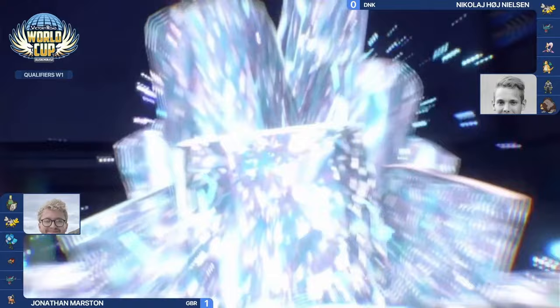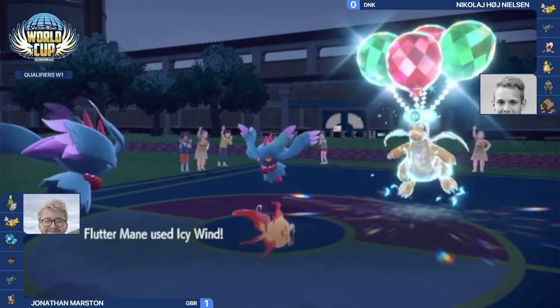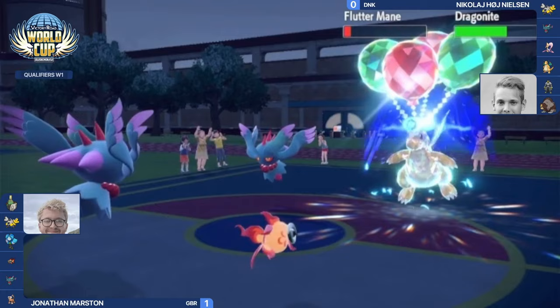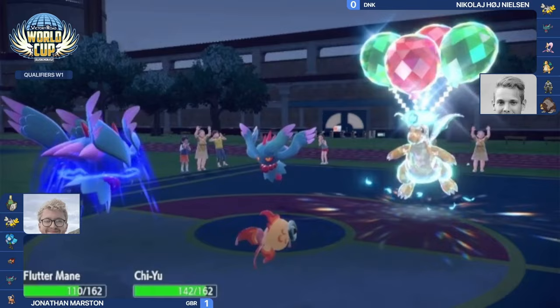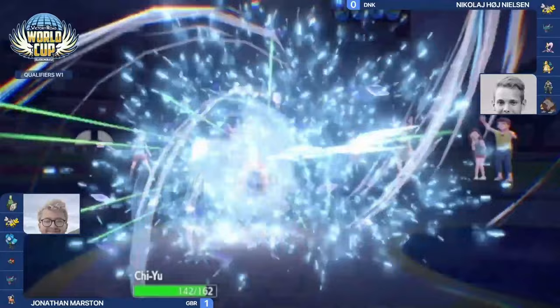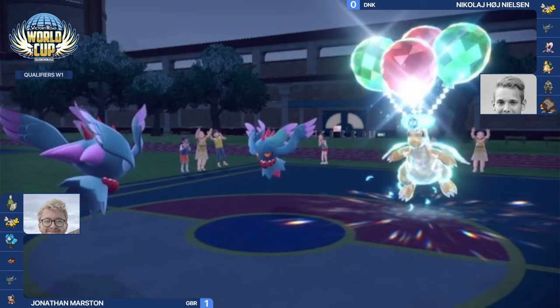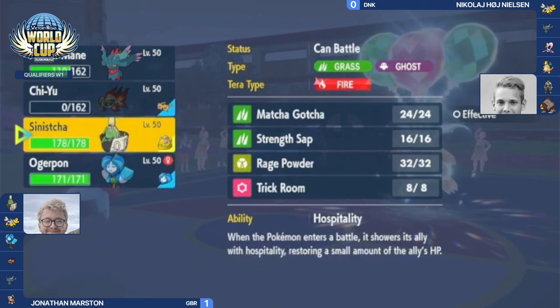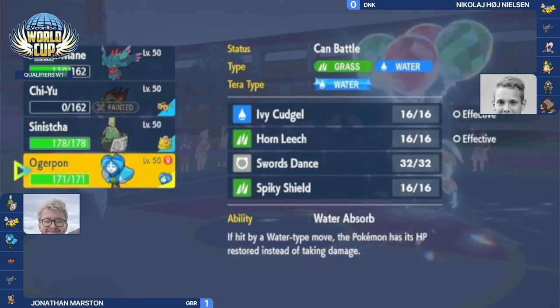We see the terra activation on Dragonite — classic terra flying with Hurricane. This terror flying Dragonite is both offensive and defensive, now only weak to Ice-type moves. Chiyu's special defense can take some hits but it now has another speed drop from Icy Wind, meaning Dragonite will definitely move before Chiyu. Terra Blast comes out going straight onto Chiyu — Chiyu is a bit frail, not known for being defensive — and it gets knocked out by that Dragonite.